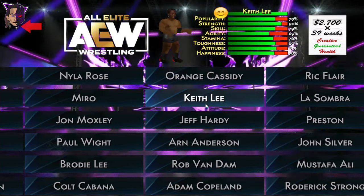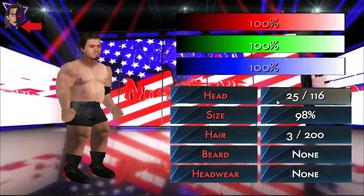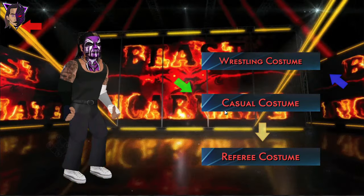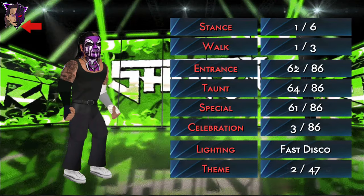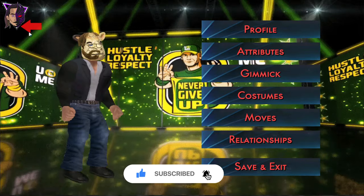Colt Cabana looks fine. Orange Cassidy needs an update — this looks fine. Orange Cassidy. Keith Lee — let's give a random texture to Keith Lee. Bobby Nailz — it's okay. Jeff Hardy's attire is so cool right here. Let's do the Hardy dance, and his taunt is also added to the game.